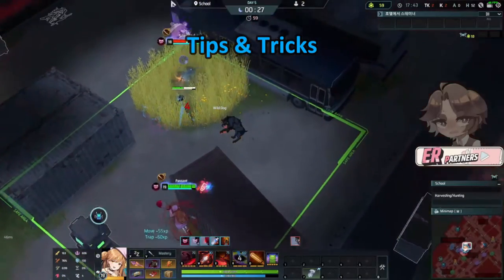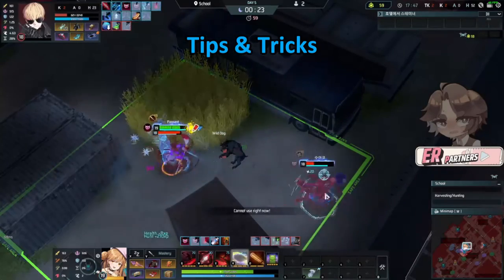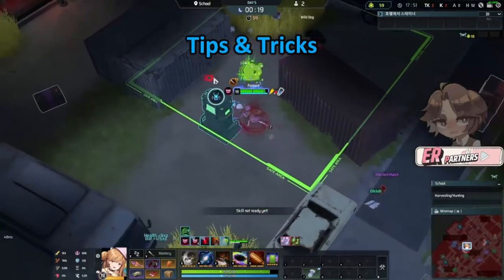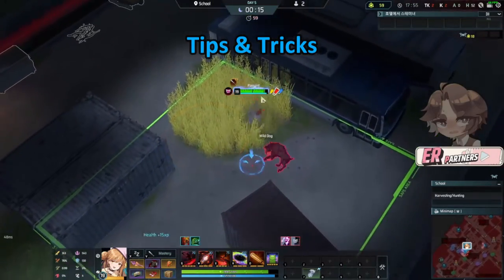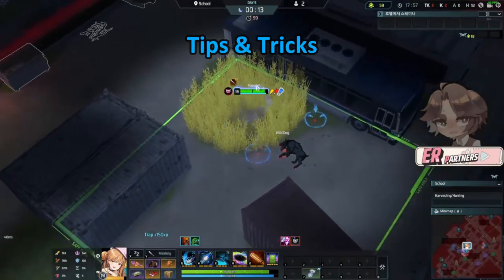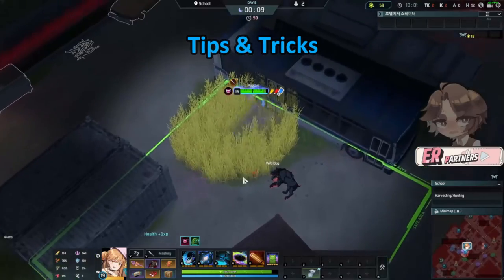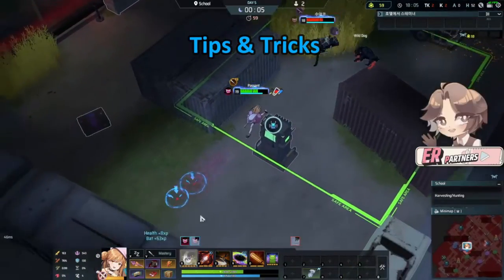Your last defensive tool is your ultimate. While it has a big delay before it lands, when you use it as a defensive tool and place it on top of you, people have to do something about it. During that time, you are free to move around. If they get hit by the stun or have to walk away to avoid it, you can gain distance and survive those fights. If all your defensive tools are down, you might want to consider not taking a fight.